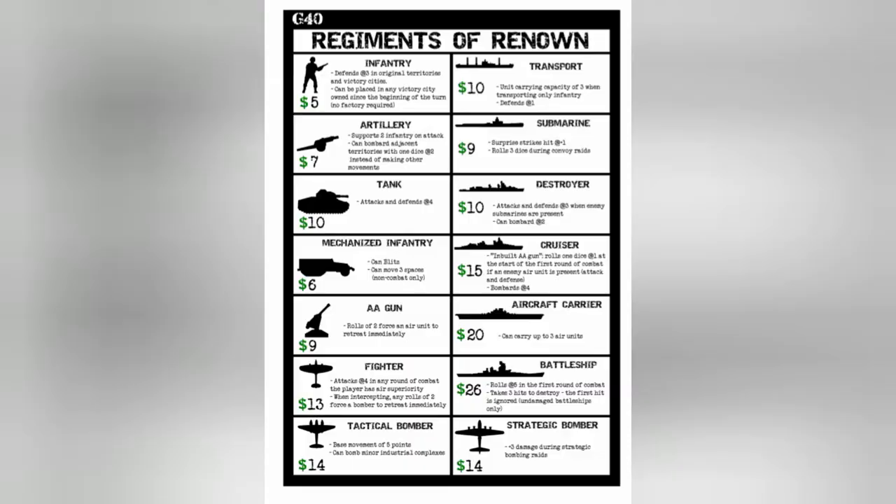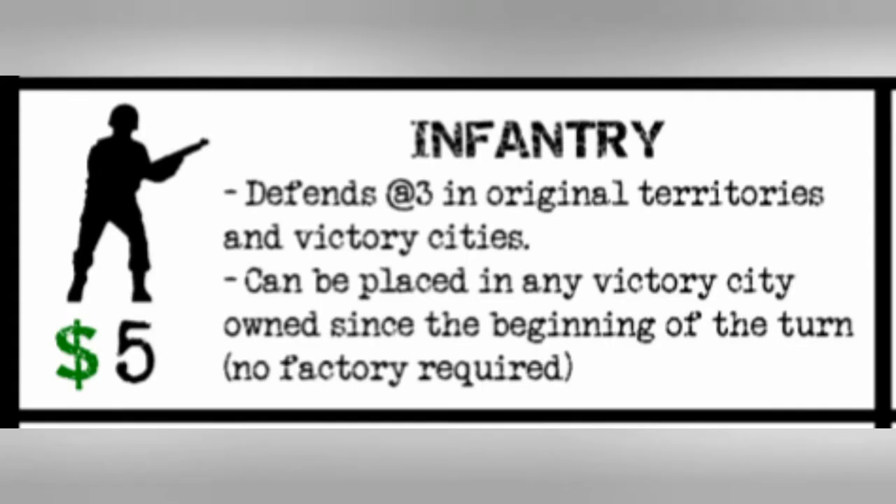The costs and abilities I've come up with are as follows. The infantry Regiment of Renown will cost five IPCs and will defend at three in all original territories and in any territory containing a victory city. Also, during the place units phase, they can be placed in any victory city controlled since the start of your turn — no factory required.